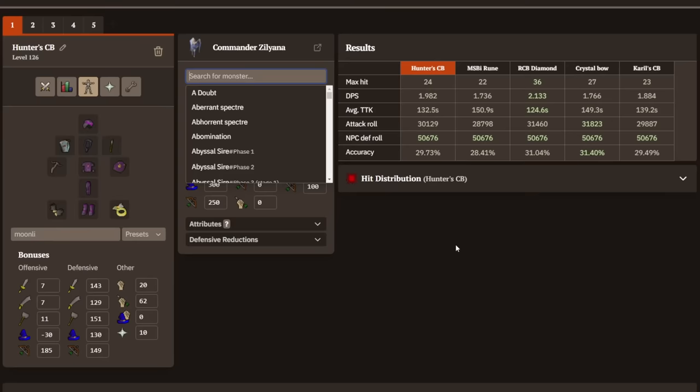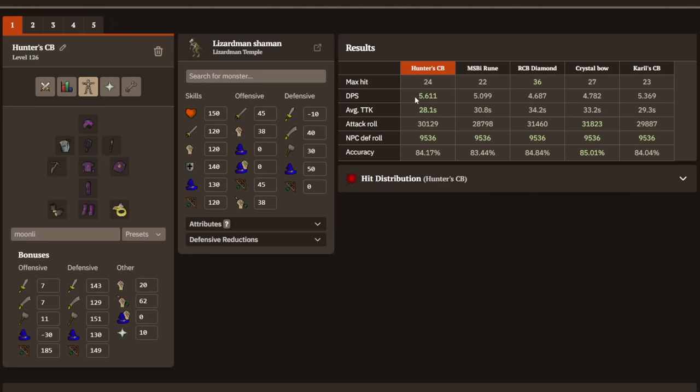But if we look at something with very low defense, like a Lizardman Shaman, the DPS is 5.6 with the Hunter's Crossbow, less than 5 with the RCB, less than 5 with the Crystal Bow, and about 5.4 with Kyrill's Crossbow. So the Hunter's Crossbow is definitely a big upgrade over all of the other weapons.